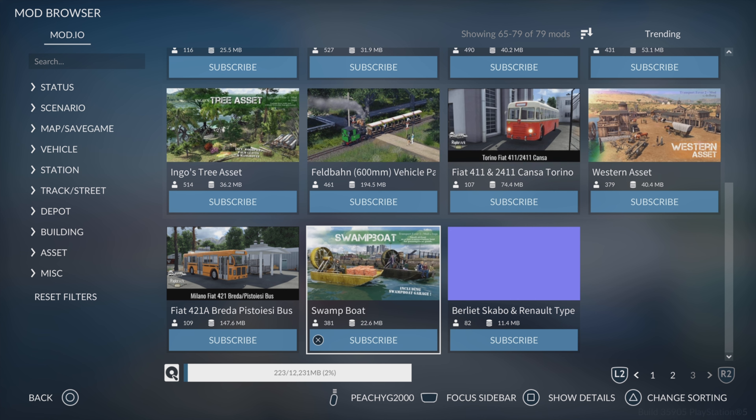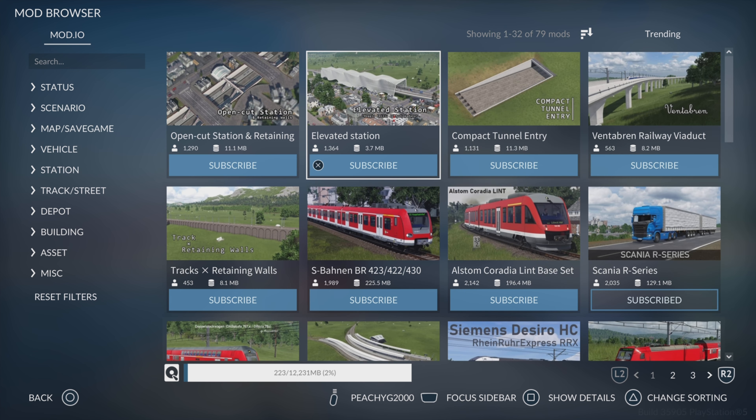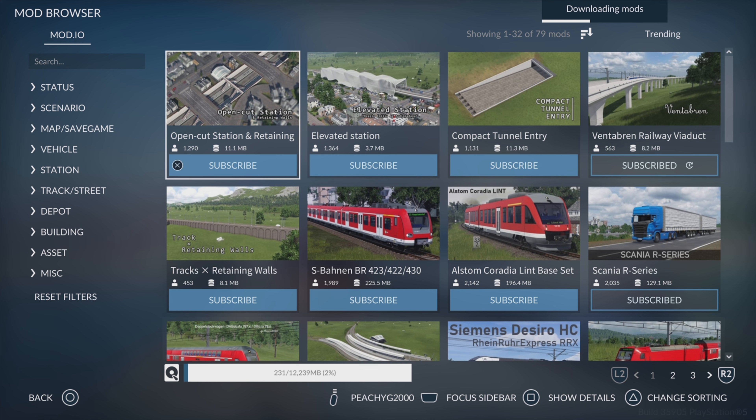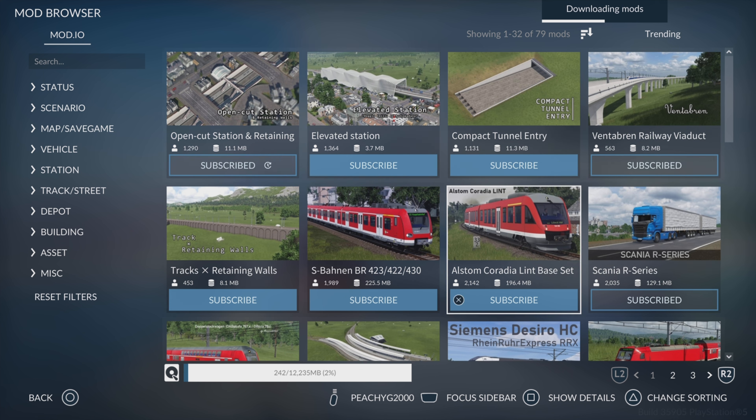This is definitely something to keep your eye on because a lot of people are quite creative and there's some incredible looking stuff already. I'm going to cycle through and see what else I want to download — I'll definitely get this viaduct, that station, and that train because it looks cool. With all mods installed I'm going to jump into my map and spawn some stuff in.